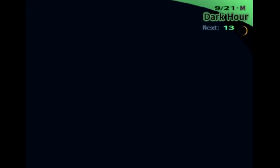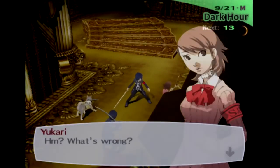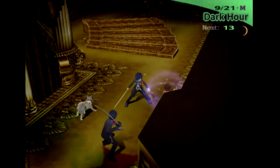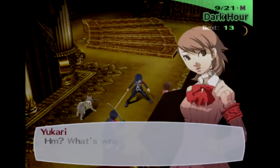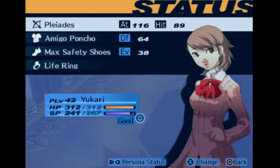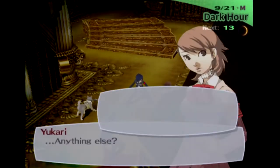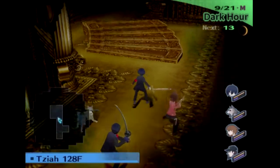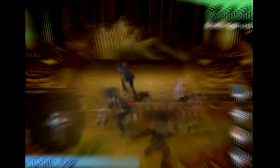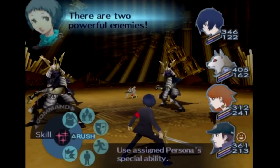We have an extra Empress's mirror. Really, Yukari? Where are you at? Oh, I really did not need them to have initiative — there are two powerful enemies.